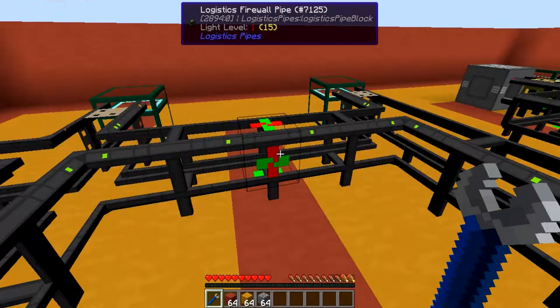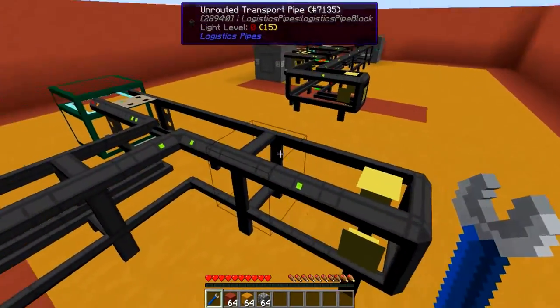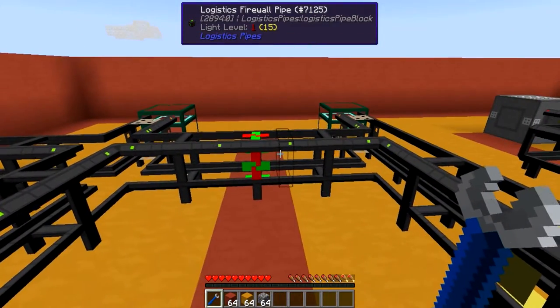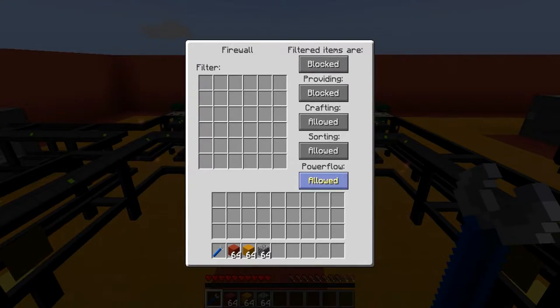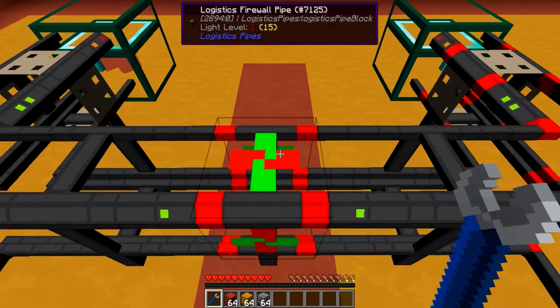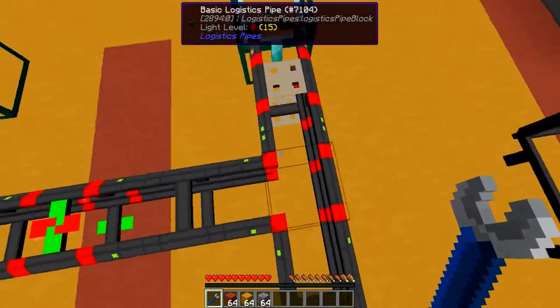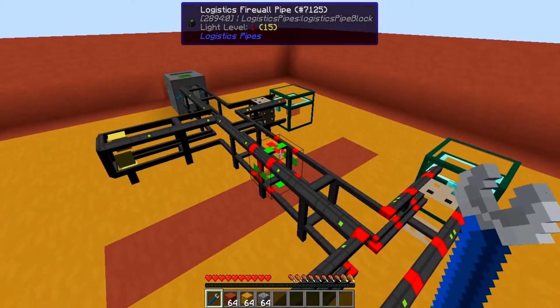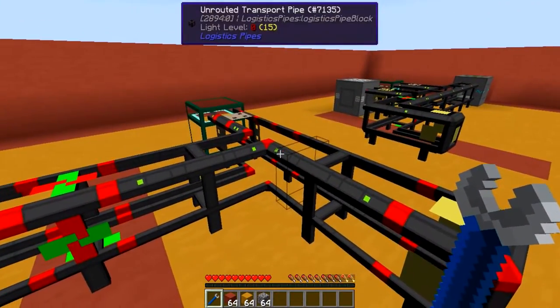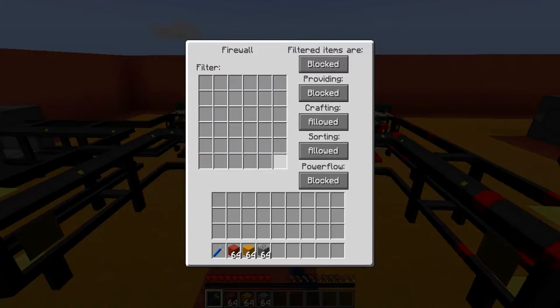Because Power Flow is currently set to allowed, you can see this entire thing has no trouble whatsoever — no red outlines, everything seems all powered up. If I were to set Power Flow to blocked, you can see this entire side of the network, including the Logistics Firewall Pipe itself, will stop getting power — meaning this entire side of the network is no longer connected. Pretty useful if you can figure out how to implement it into your own world.